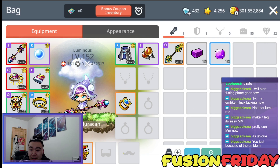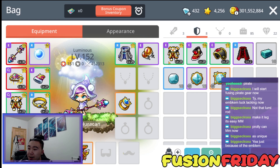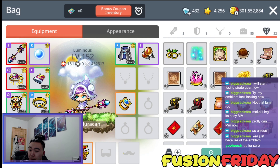This is the progress on my Lumis — pretty crazy. I really like Lumi; I feel like it's a really good class, especially because I barely use pots on this account. Just such a good character in my opinion. I'll probably upgrade these to Mythic and sell them — that'll probably be my fusions next week. They're so strong right now, I definitely agree.